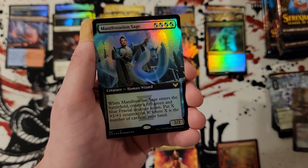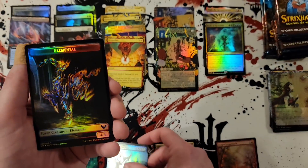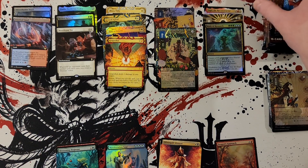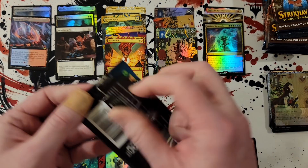Manifestation sage. So what do we got left? We got seven packs left, plenty of time.